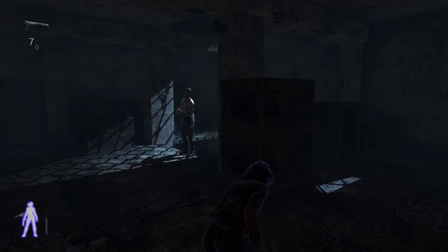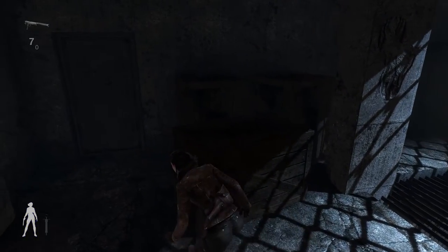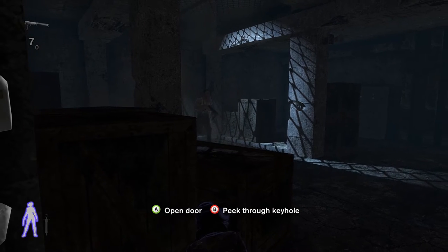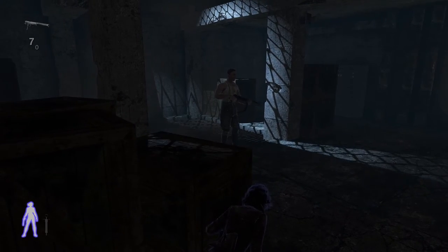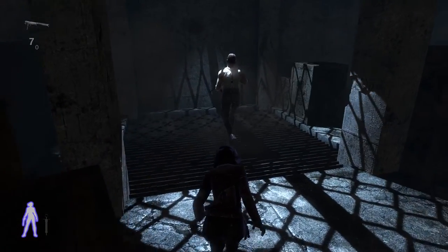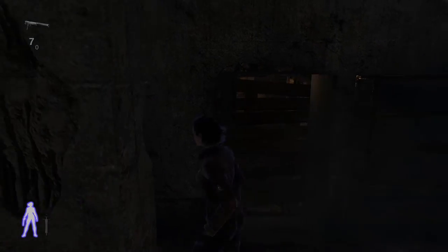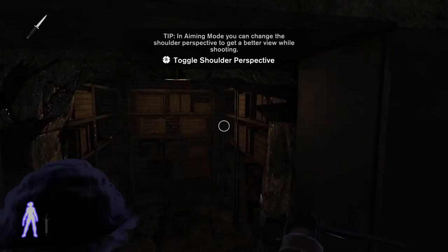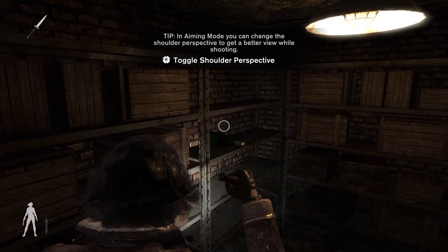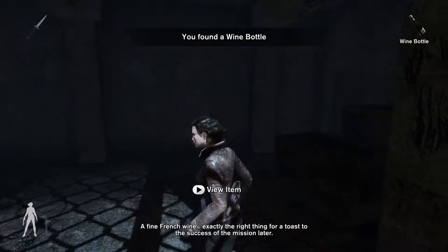This guard will go back and forth — he is on a very tight patrol. As you see, it's a very small window of opportunity to take him out — that's why I don't like that guard either. So we will smash this and here is our wine bottle over there. A fine French wine — exactly the right thing for a toast to the success of the mission later.